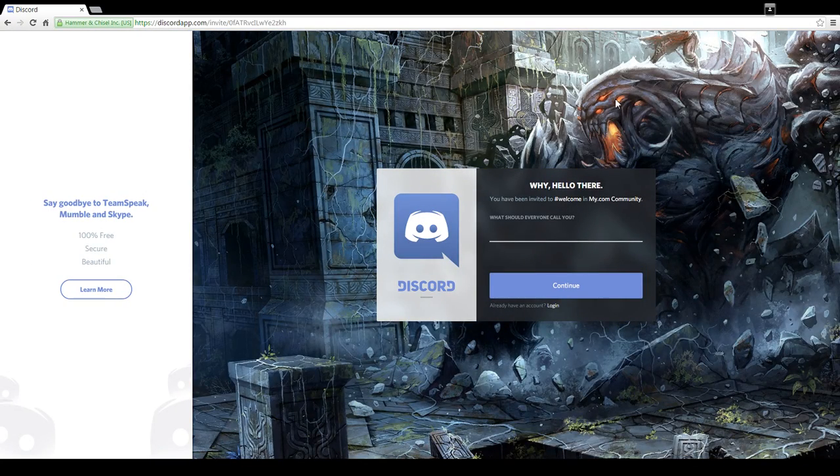It'll take us to Discord, where it asks 'What should everyone call you?' I've already got my regular account on there, so I'm going to make up another account — 'Will underscore Toronto alt.' Try to use your real in-game name, because it's easier for me as a peacekeeper, for whoever runs the tournaments or helps with post commander, or for the devs if they want to get a hold of anybody.